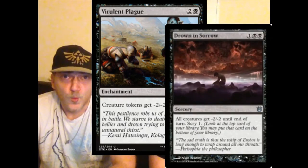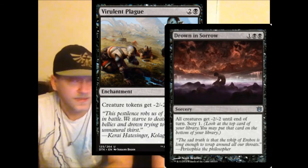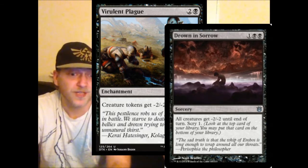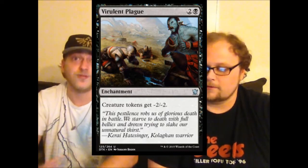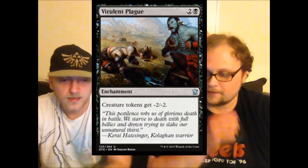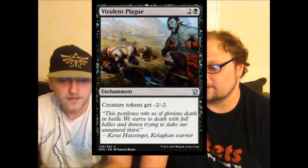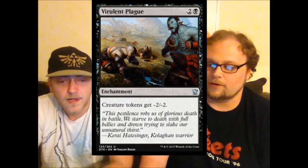Virulent Plague — the question is whether it's better than Drown in Sorrow. It's more splashable, and it's an enchantment that stays in play rather than a one-shot. You only need one of these out for it to become relevant; if you get more, that's negative four negative four. This eliminates things that put tokens into play — Monastery Mentor is crying right now. You'll probably see this as a sideboard card in standard. Drown in Sorrow busts up more aggro strategies, but against tokens specifically this is very good.